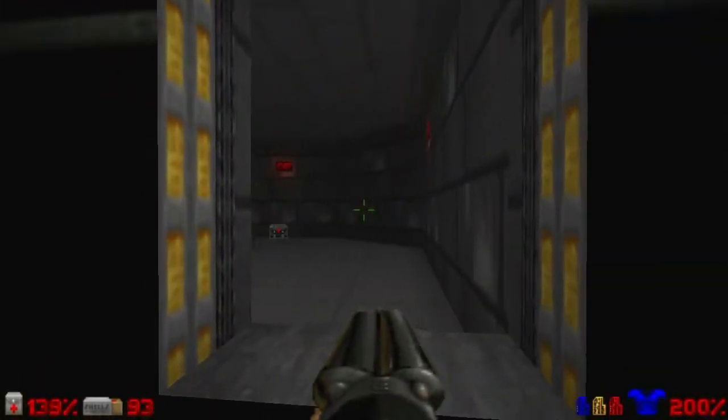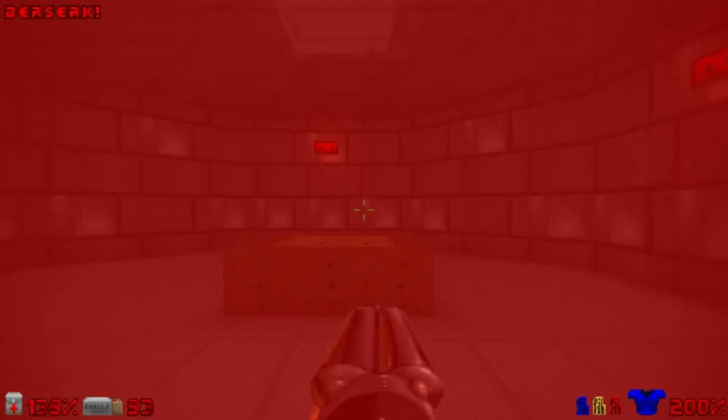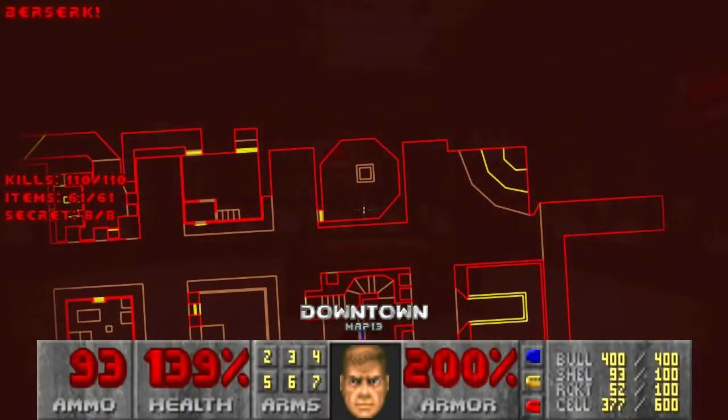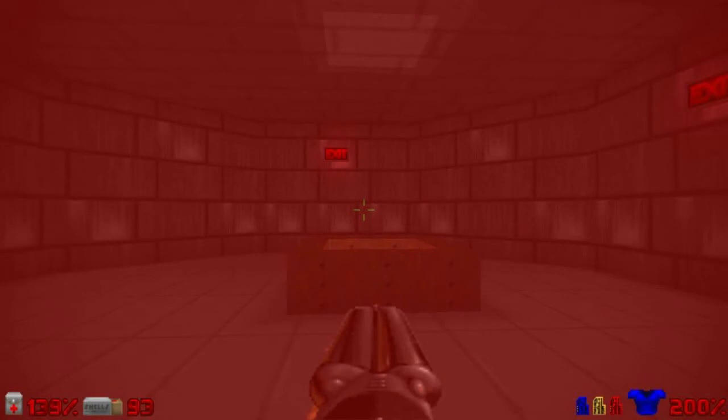Grab the berserk pack, only for health. We killed everything, tagged all the secrets, and collected all the items. Finally we are done with this very wide open map.